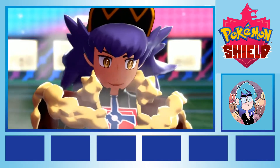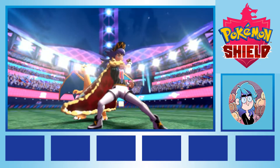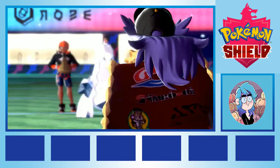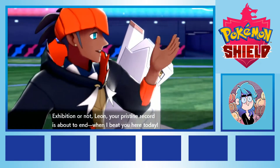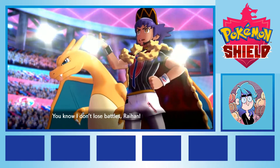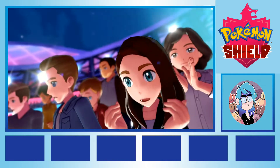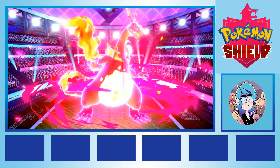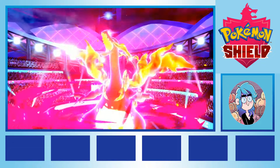In a Pokemon Nuzlocke run, players can only catch one Pokemon in each new route of the game, and wherever possible, that Pokemon should be the first Pokemon randomly encountered on that route. In the older Pokemon games, with random battles spawning from patches of grass, players are only allowed to catch the first Pokemon that leaps out at them. In newer games, like Sword and Shield, where Pokemon sometimes appear on the overworld, players might catch the first Pokemon they see spawn, or randomise their encounter with methods like closing their eyes and running round in circles.